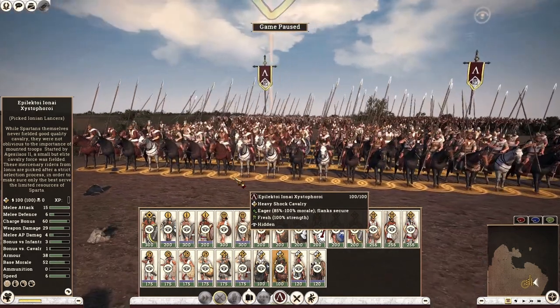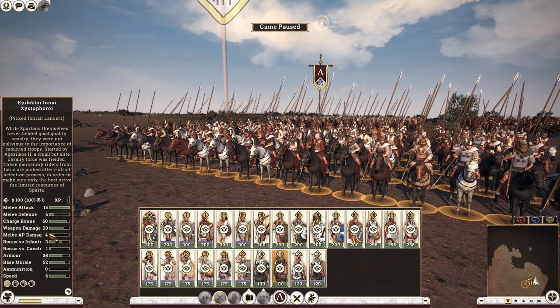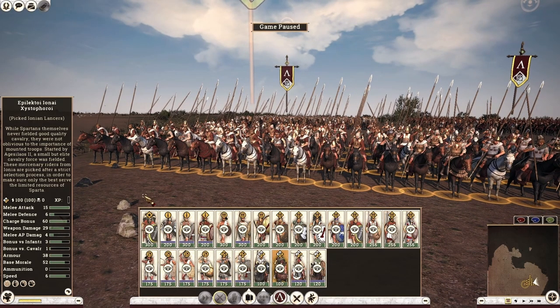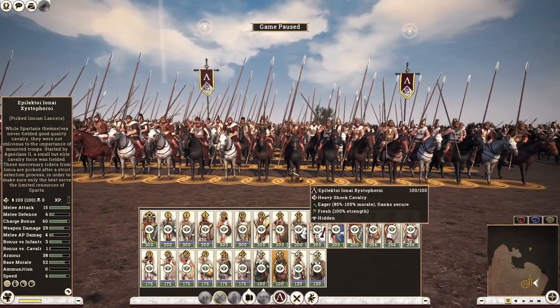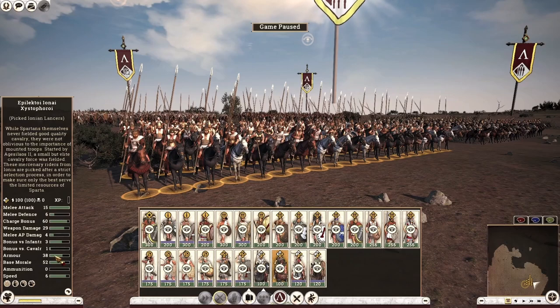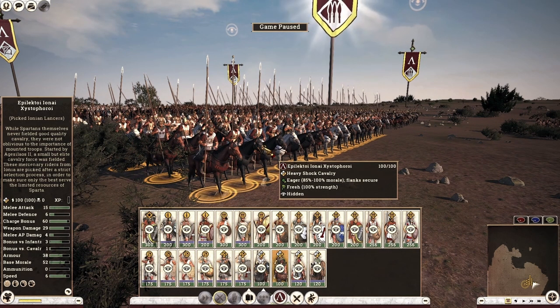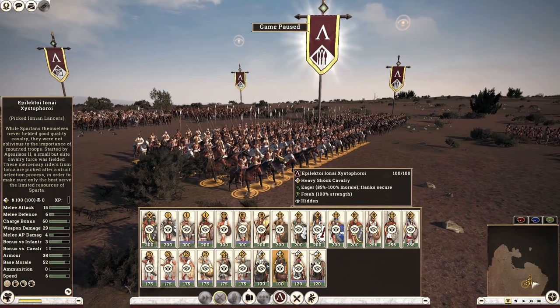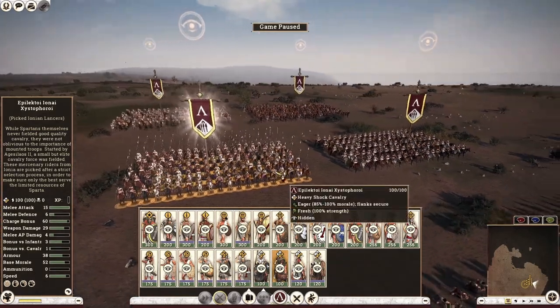The Ionian Lancers have pretty generic shock cavalry attributes — 15 melee attack, 6 melee defense, overall damage of 33, a bonus versus infantry and cavalry, and respectable armor at 38. Speed of 6 is quite average for a heavy shock cavalry unit. They are 100 men per unit, so I would recommend looking towards mercenaries and AOR units for better options.